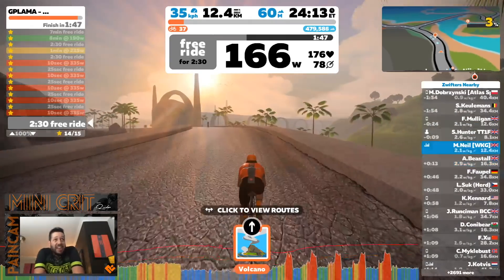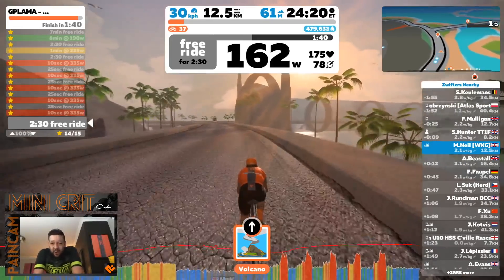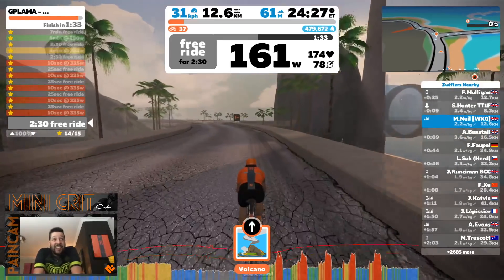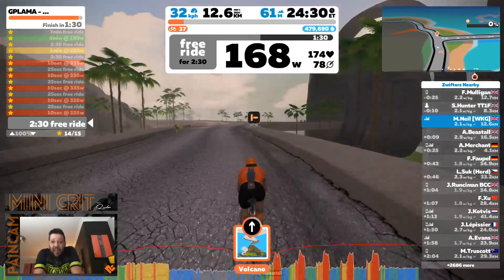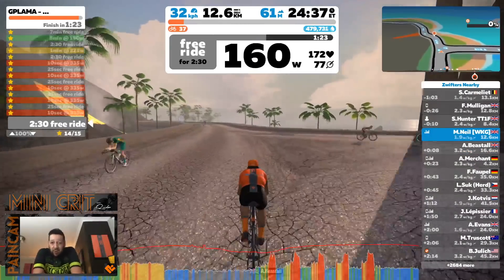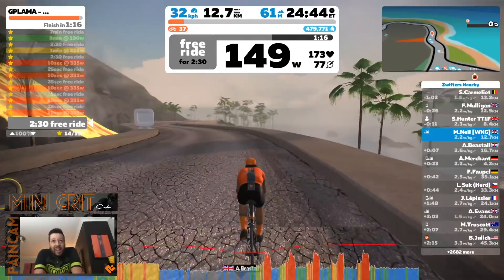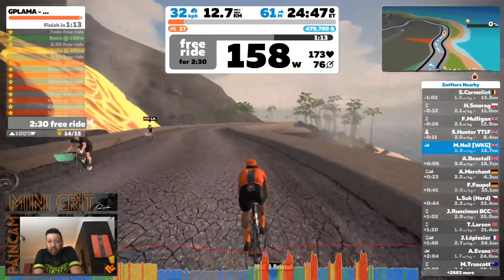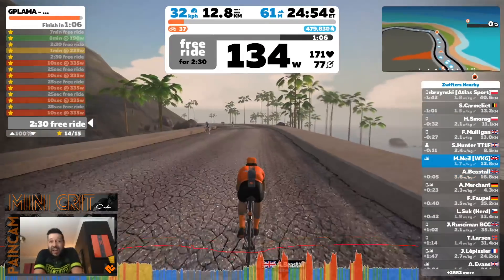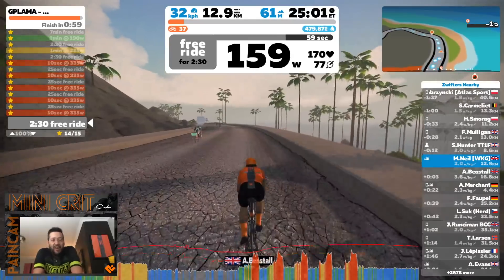I'm pretty pleased I managed to get stars on all the segments, because as previously mentioned the Elite Drivo is not good at ERG mode with short bursts. You can see there — one, two, three, four, five ten-second bursts with five 25-second bursts in between. It takes all of that time to adjust itself to the right power in ERG mode. So for most of those I was way over, trying to anticipate the 10-second bursts at 335 watts — I was doing 350-360 — and it's not until towards the end of that segment that the resistance starts easing off and you find yourself down at the right power.